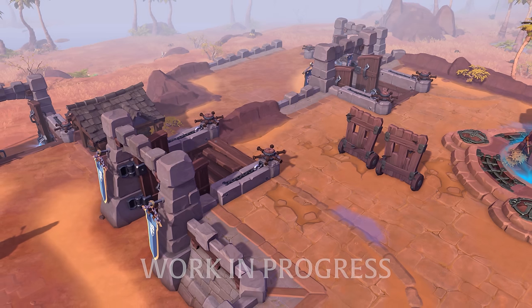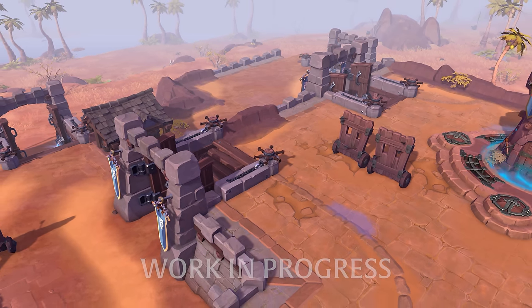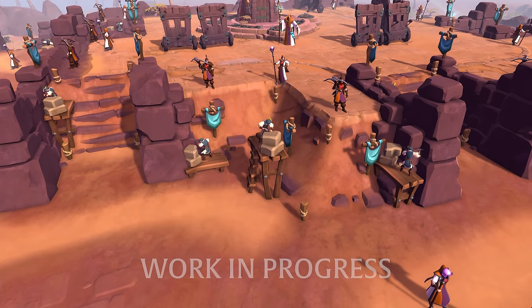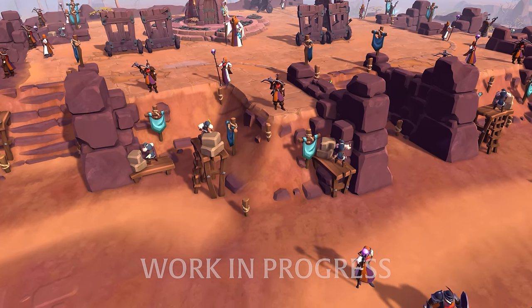Should any walls or gates break or any guards die during a battle, they will respawn once the attack is over. Should a territory be conquered, however, all of its upgrades are destroyed but the spent fortification points are transferred to the new owners, allowing them to begin upgrading the territory immediately.